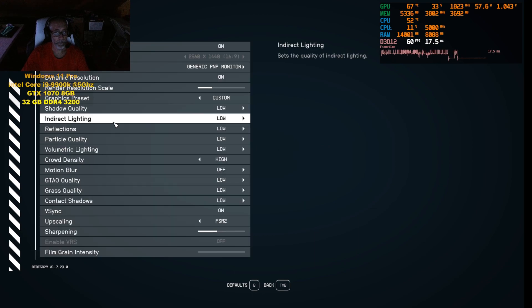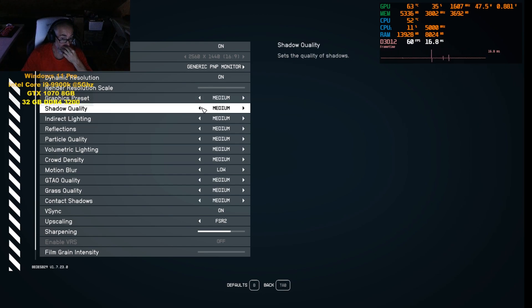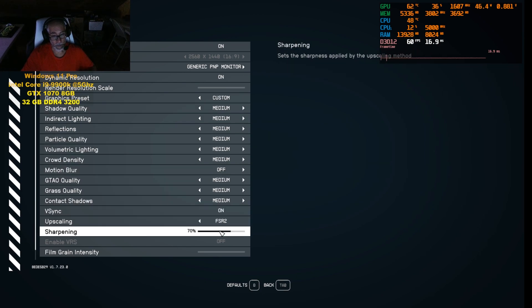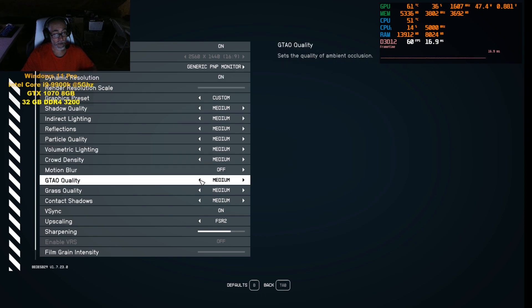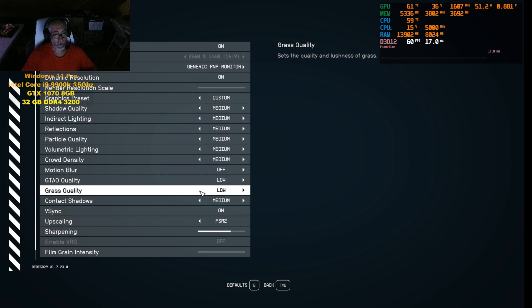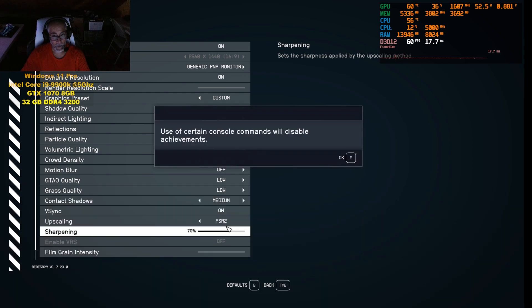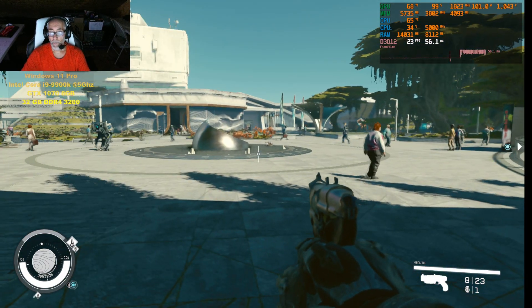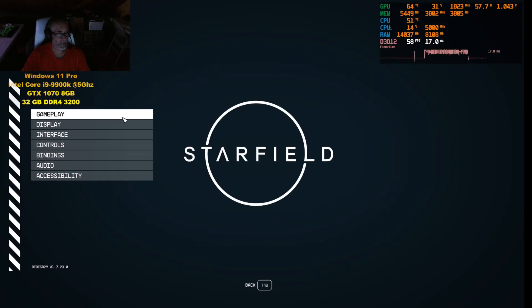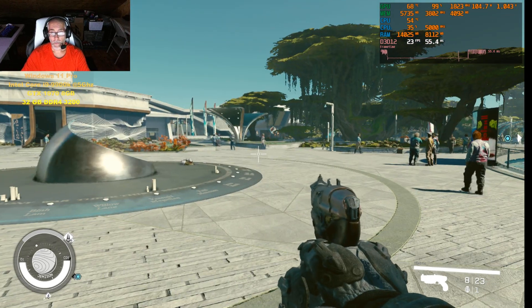You might be able to go up to medium — let's try medium real quick. So we'll go to medium, at 50% dynamic resolution scale. We'll turn down GTAO, grass quality on low, indirect lighting on low. Forget about dynamic resolution — but see, this looks a lot better.